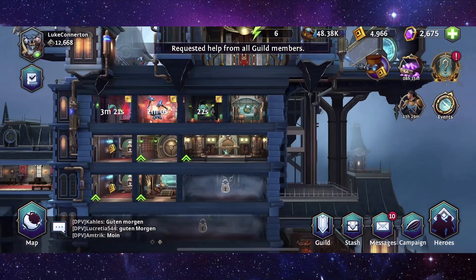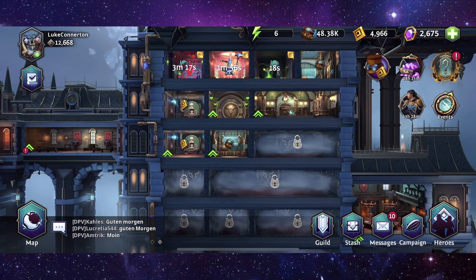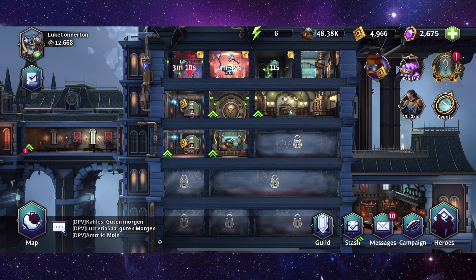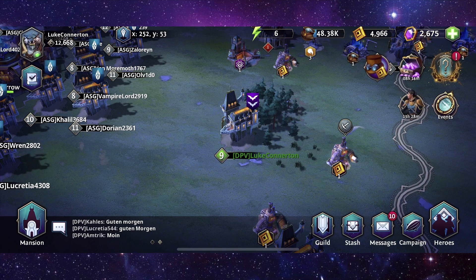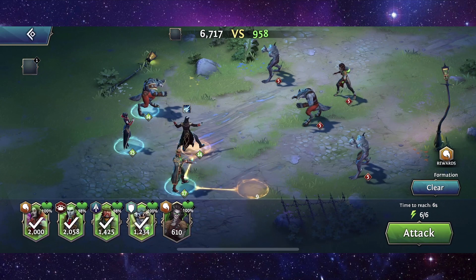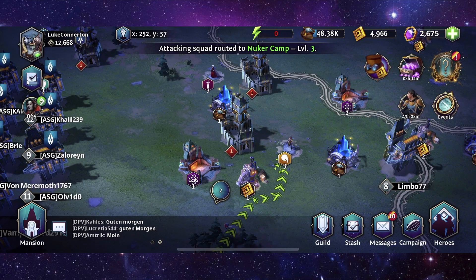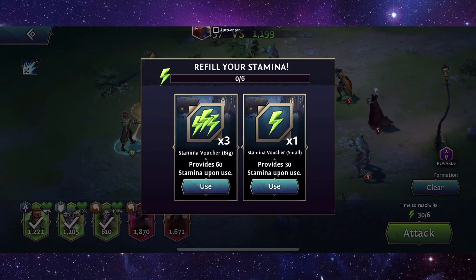We can upgrade this again. Now when we go to here — how far? Oh, we're very, very close. I could probably attack a couple more bases to be fair. Oh, help me upgrade — nice, thank you very much guild member! Right, so let's start attacking some more bases. We'll attack that one, and we'll attack this assassins camp as well. Let's just use this, it's fine.